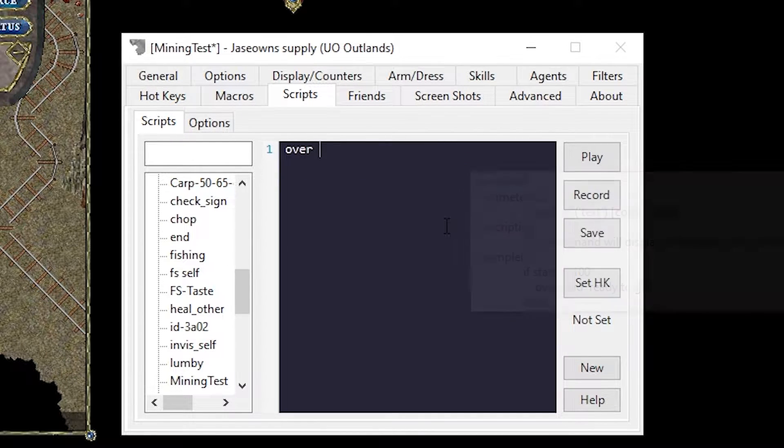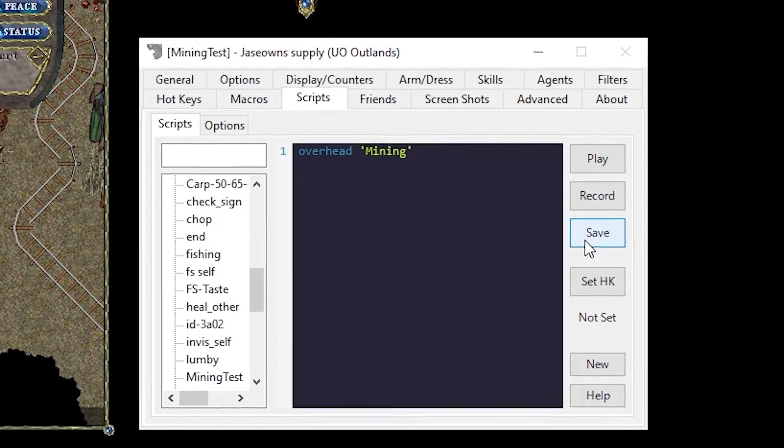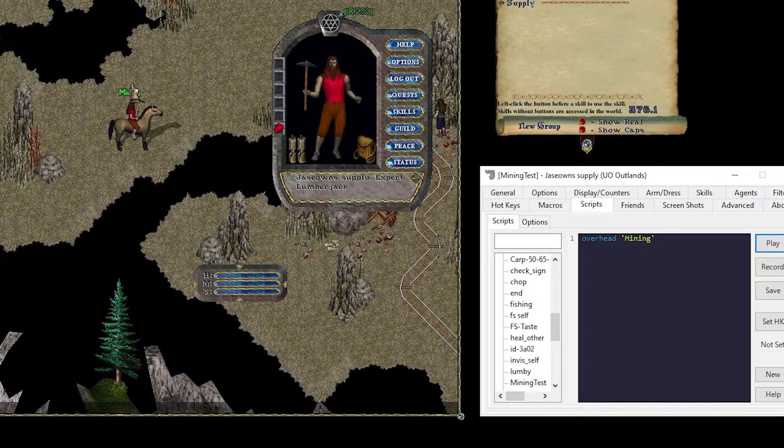What I like to do is use overhead messages. So: overhead, open comma, quote, and say Mining. And then click Save. And if you hit Play — look, you've scripted. You're done. Congratulations, you've all learned a lot.